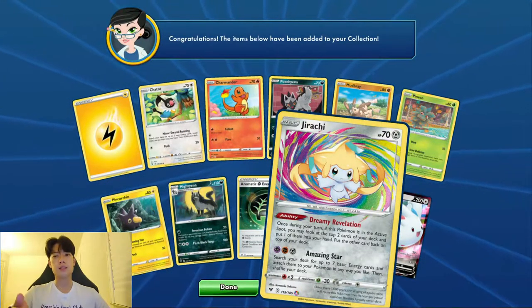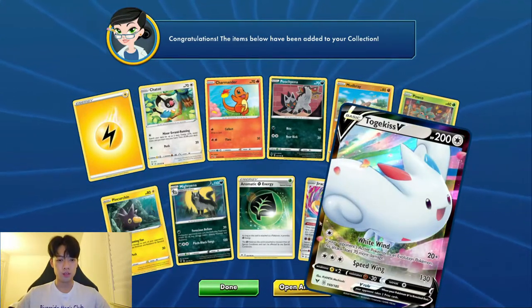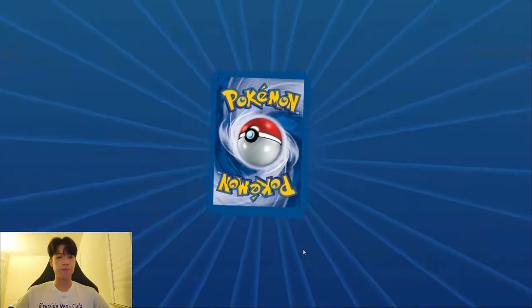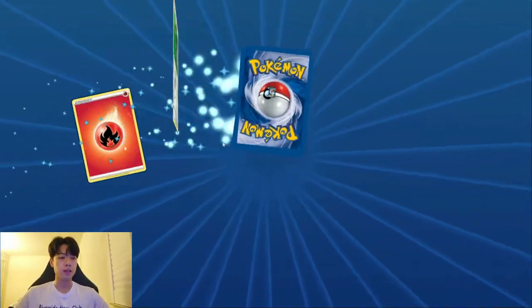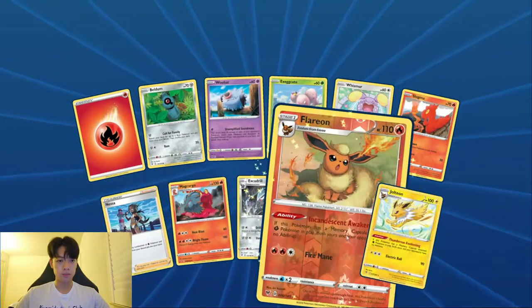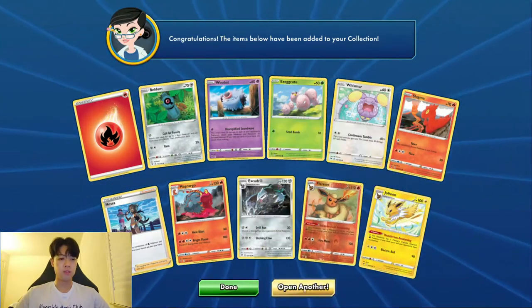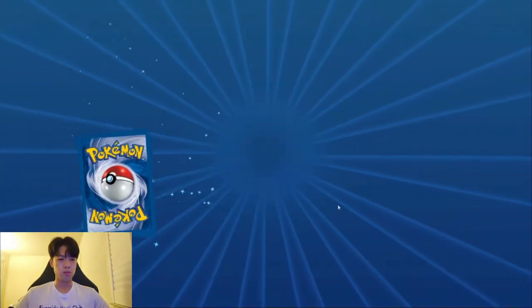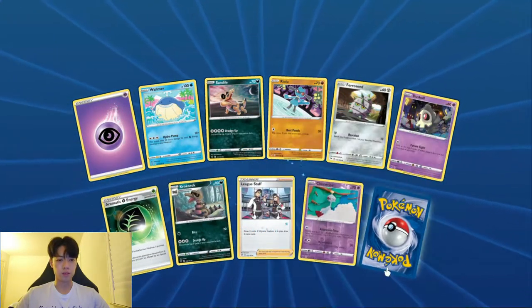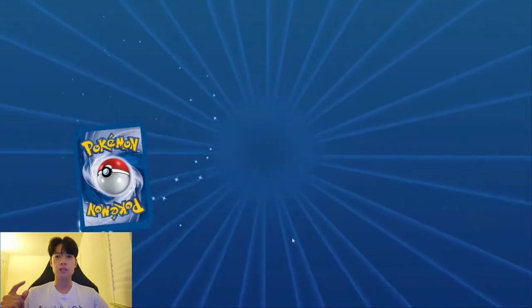Oh — yes! So this is the one in 28. Jirachi, okay. Tokus V — I'm sorry, but the Jirachi was better in this pack. Oh nice, Jolteon and a Flareon. Anyway, please be mindful that I'm not purposely looking off sync.